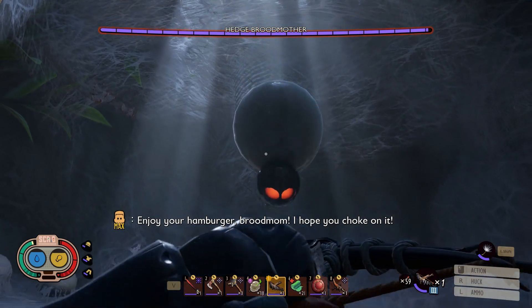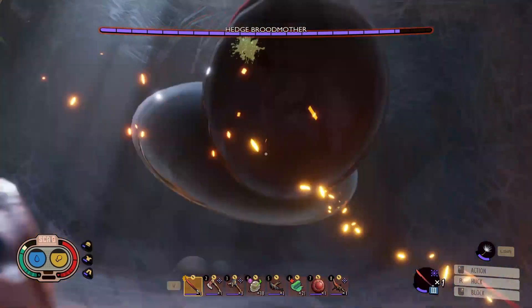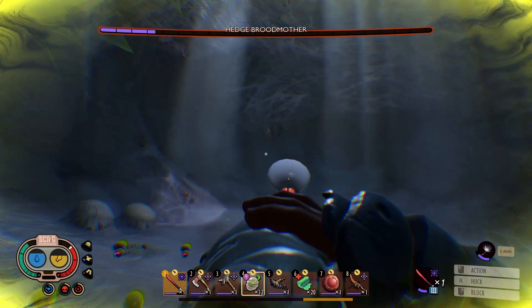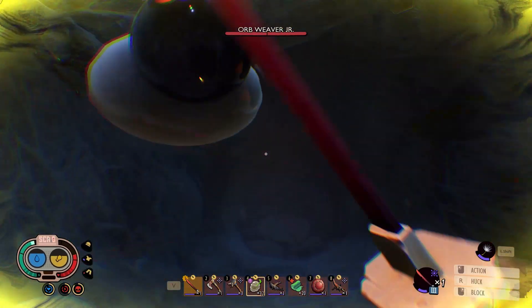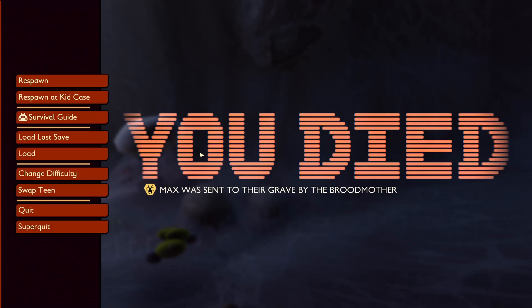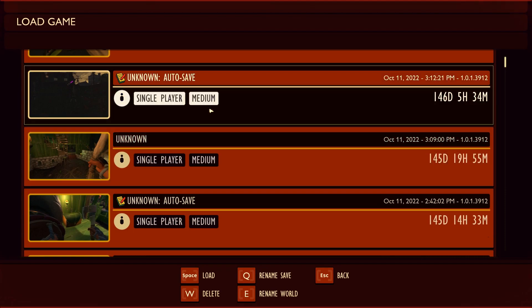Enjoy your hamburger pot mom. It actually looks weird. Holy cow, I do so much damage to her. Look at all the black widow or orb weaver juniors on me. Oh great, my helmet broke — and they killed me. Well, I didn't fix my gear before and that's what you get. I also came very ill prepared for this fight, but that guys is every single spider in the game with arachnophobia safe mode on.